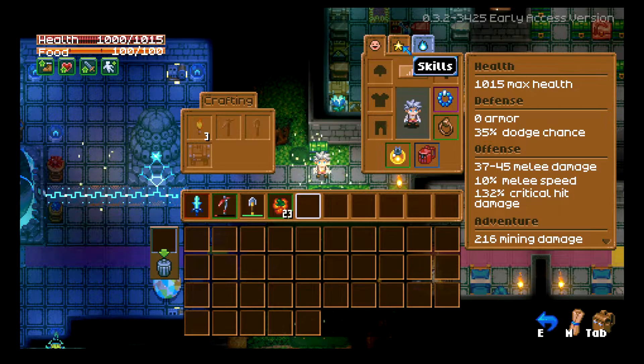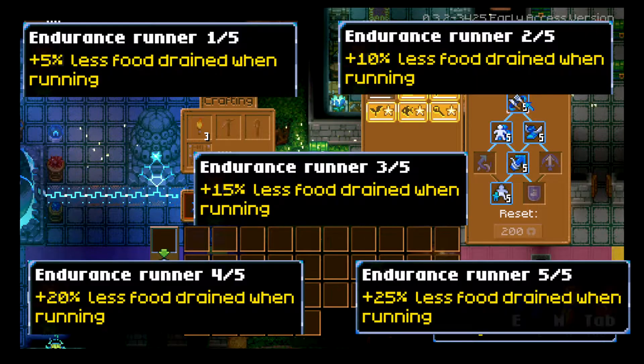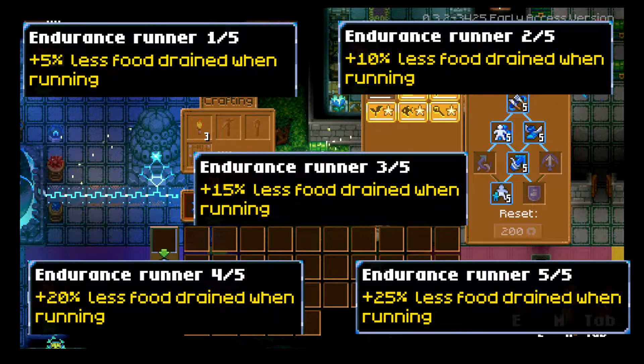The first skill we're going to talk about is Endurance Runner. When you run, you drain your food, and that is the fastest way of draining your food in the game. Endurance Runner means you drain your food less when you're running. It goes in 5% increments — 5, 10, 15, 20, and 25% at the final level. That's endurance runner — a fantastic skill, always required if you're going to put points into running.